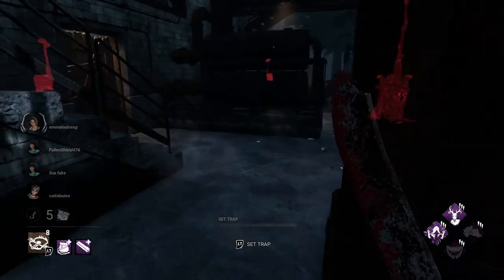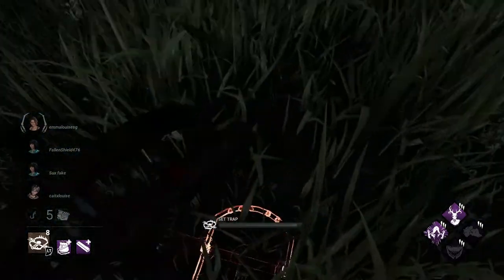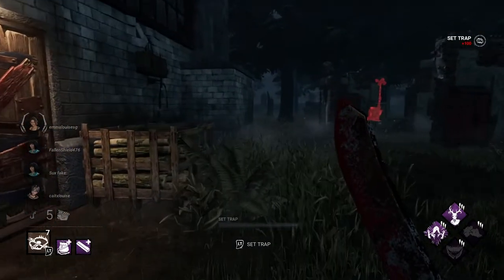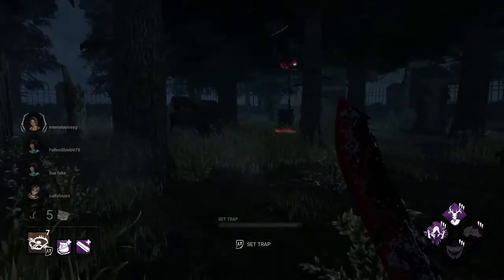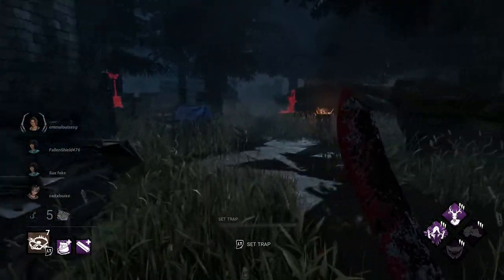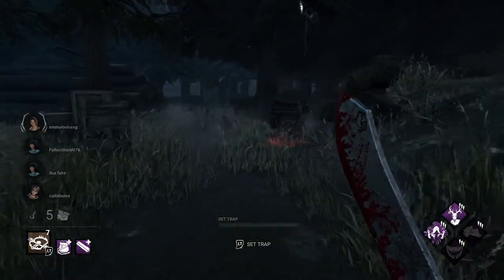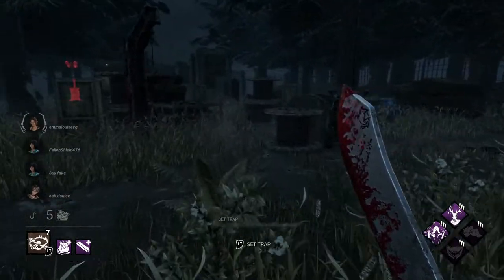Right, where's the basement? Where is the basement? We're going to put a couple of traps around. This one's not an ideal one, but it is what it is. We do need to find the killer shack so we can see what's going on. There's a killer shack over there. We might have to do a little bit of a chasey chase first before we get over there, just to keep the pressure on them.